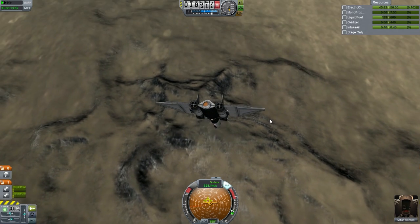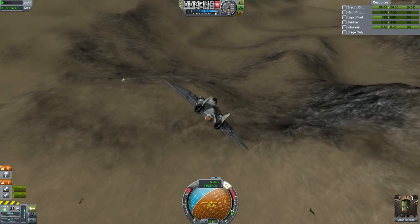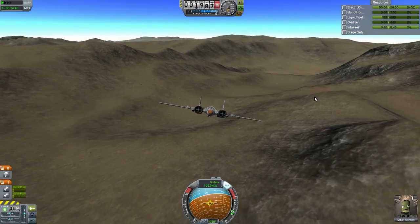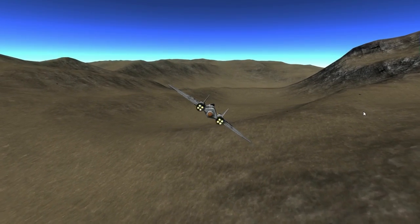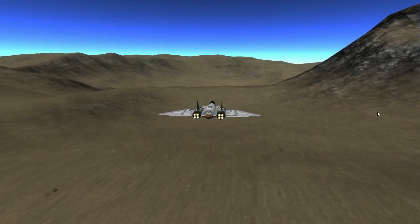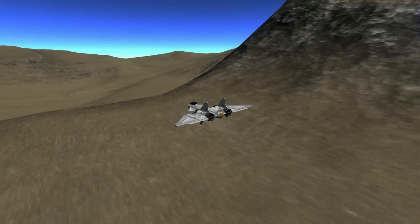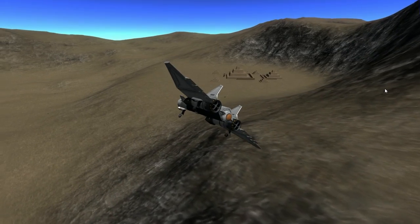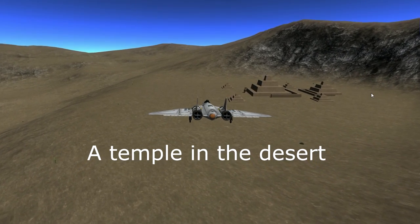Unfortunately after looking up all the easter eggs, there aren't that many overall. Some moons don't have an easter egg — Eve does not have one, I thought it had one or two but apparently not. It'd be good if the KSP team added another easter egg and gave us a hint — like telling us 'there's a new easter egg within a desert type terrain' — without giving exact coordinates. Then again if they told us the coordinates, it wouldn't really be an easter egg.